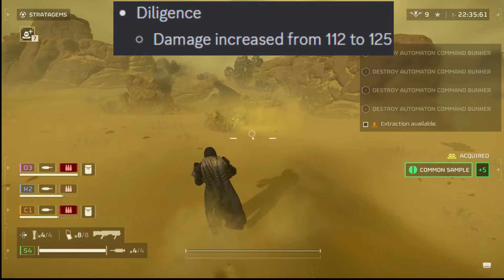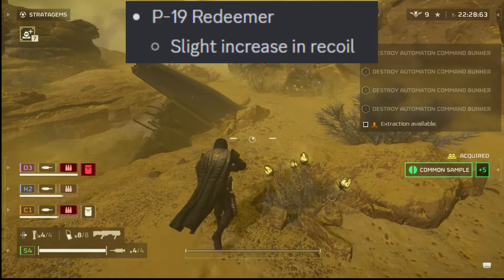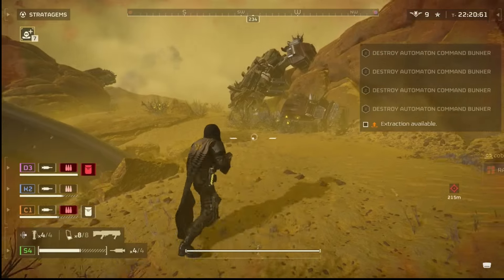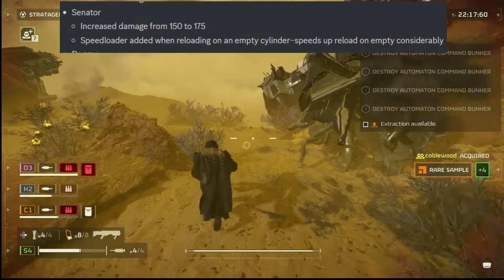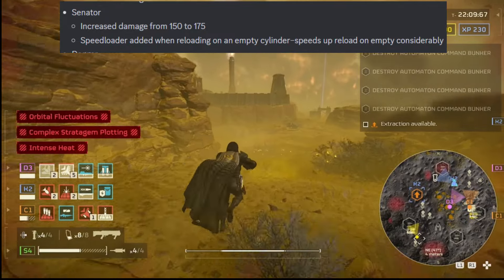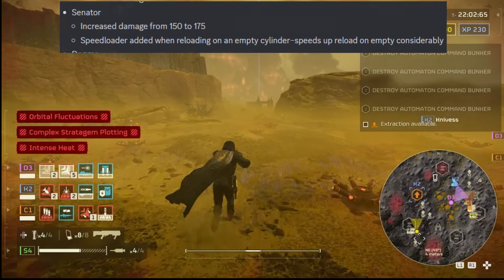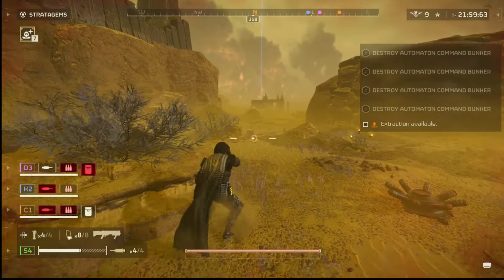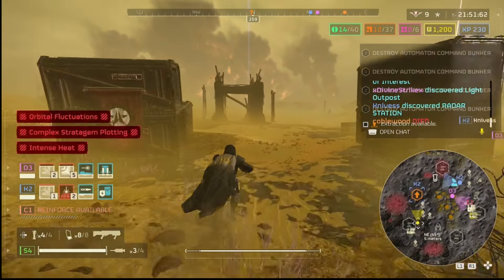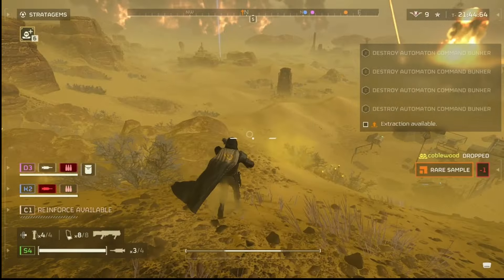Diligence damage increased from 112 to 125. The P-19 Redeemer — one of my favorite sidearms — has a slight increase in recoil. The Peacemaker increased damage from 60 to 75. The Senator increased damage from 150 to 175 — absolutely insane, this is already a really powerful pistol. They also added a speed reloader when reloading on an empty cylinder, which considerably speeds up the reload. The downfall of the Senator was the long reload — six single shots, then reload. They increased the damage AND the reload speed. We're going to see a lot more Senators out there.